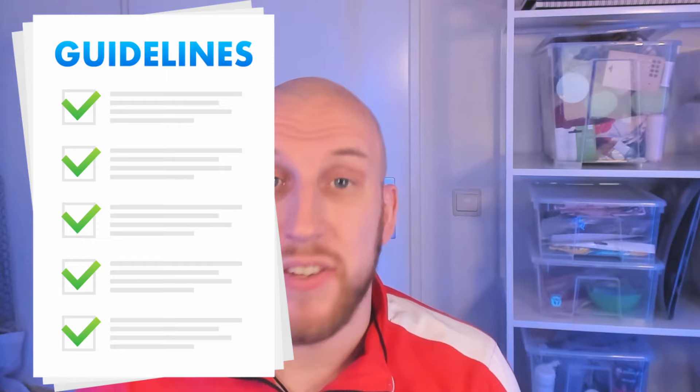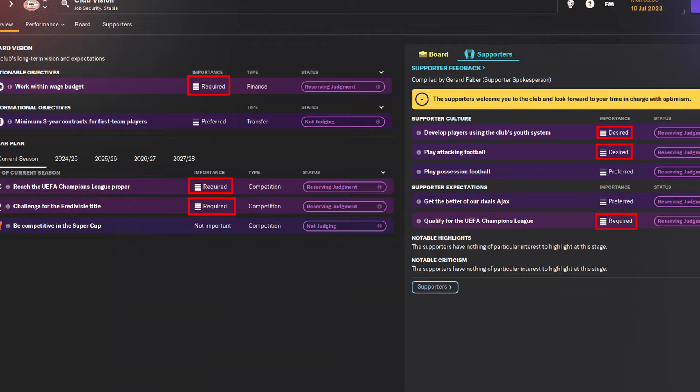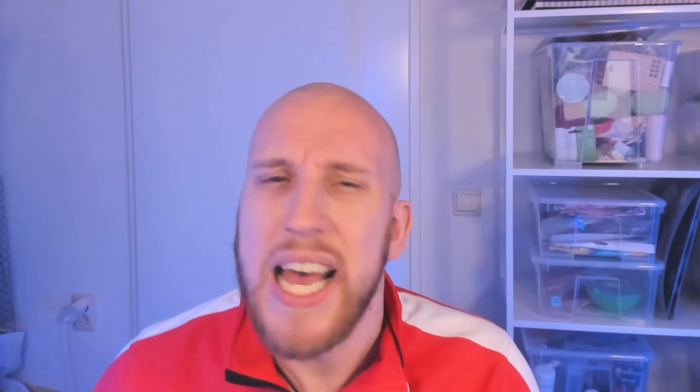Next up for step number six, we'll look at the expectations the board has set for us. This gives you guidelines on how to manage your transfers, tactics, and squad management. My recommendation is to apply everything that's required or desired, as that can influence whether you stay or get fired. Anything of preferred importance or lower is up to your personal preference, as they won't really matter if you satisfy the more important expectations, so you can take them or leave them.